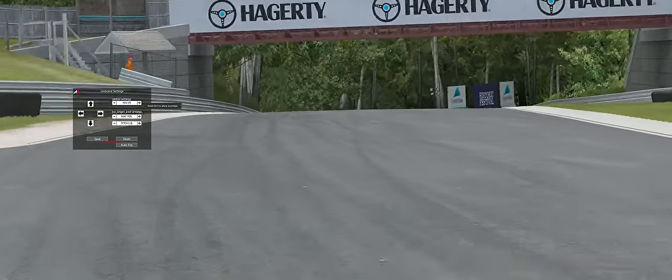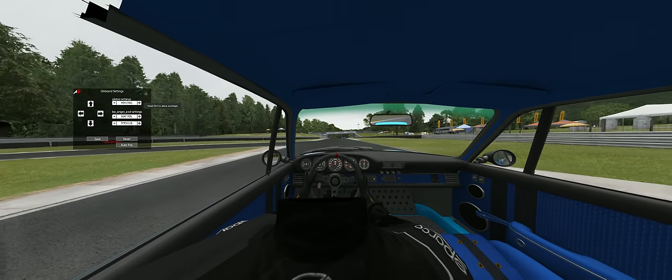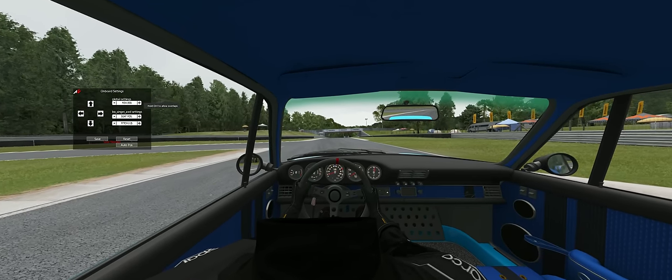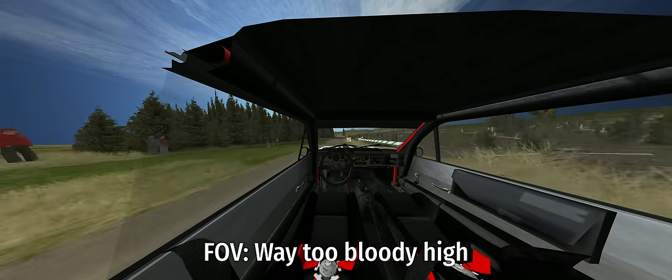This is highly relevant for judging your brake points, estimating how much speed you can carry through a corner, or even how much space there is between other cars. So ideally, you want to turn your FOV down to a mathematically correct value, which is determined by your display's size, aspect ratio, and how far you're sitting from it.